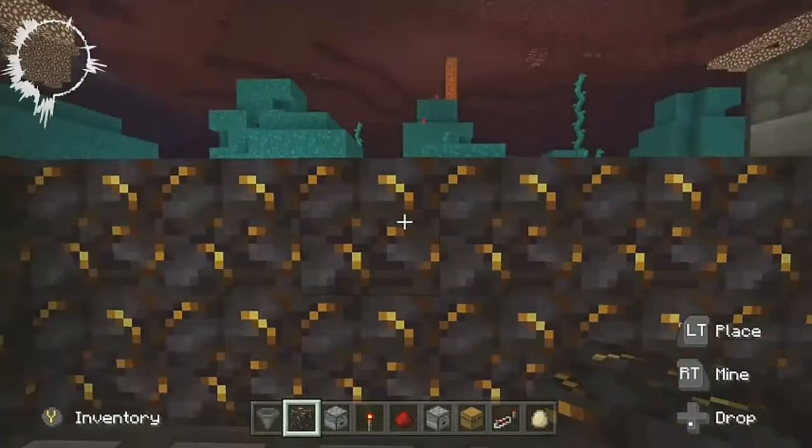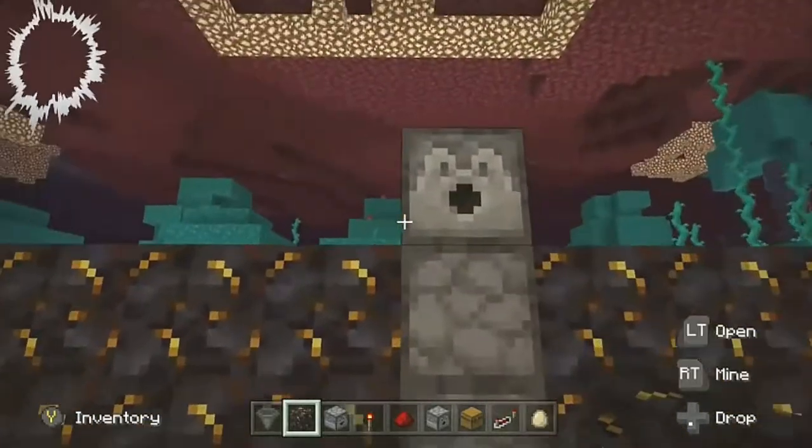Now place any block two blocks in front of your dispenser.